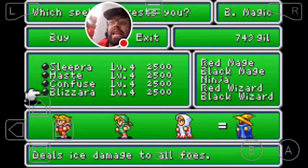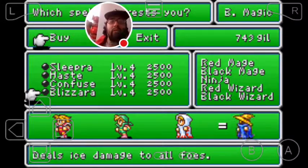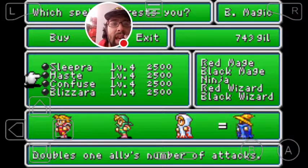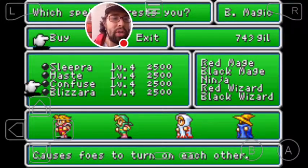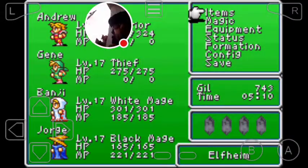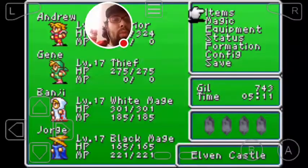For level 4 black magic, definitely get Blizzara. Always get the black magic fire, lightning, and blizzard spells — those are absolutely essential. Also get Haste — I'd strongly suggest that. As for Sleeper and Confuse, that's up to you; I personally didn't get either one. I'm basically telling you which ones I'd suggest and which are necessary to successfully beat the game.